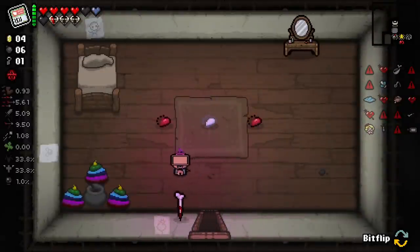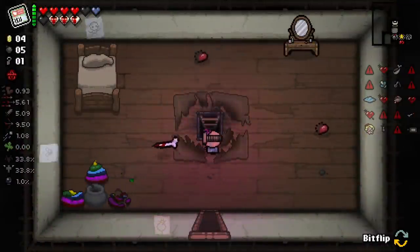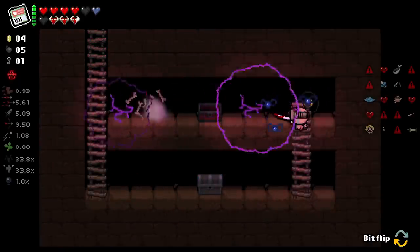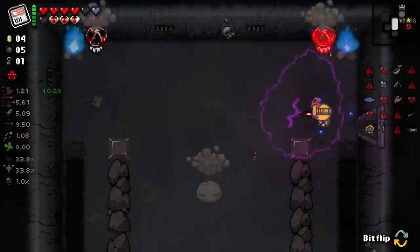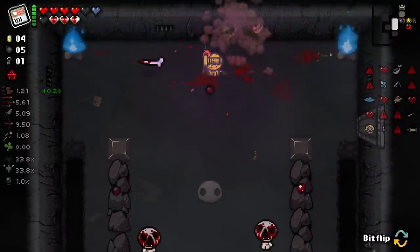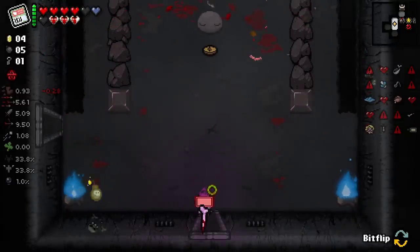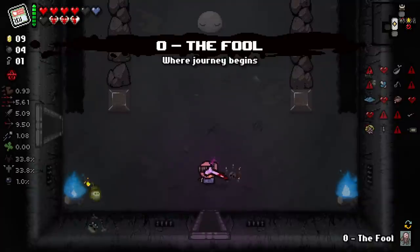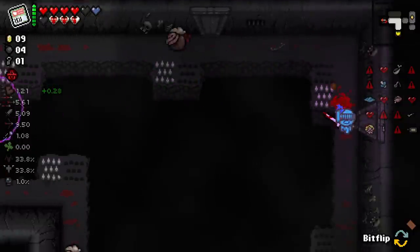What do we have here? That's a lot of Rainbow Poops. Crawl Space - what could it give us? Nothing. God damn it, I hate it when crawl spaces give you basically nothing. It's so upsetting. Getting this invincibility with our Pointy Rib is actually really nice. The portal escaped me! We do actually have quite a lot of corrupted items - more than I thought I did.